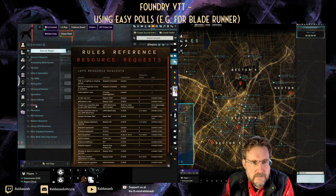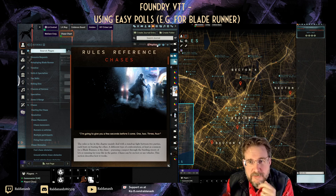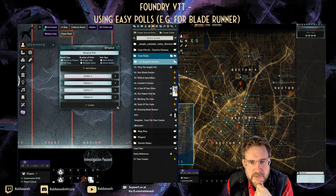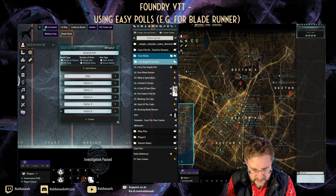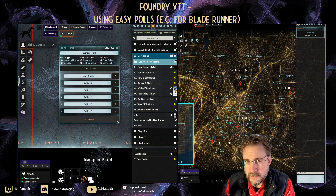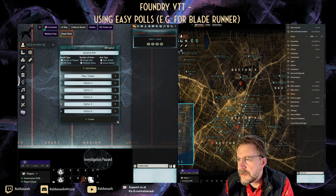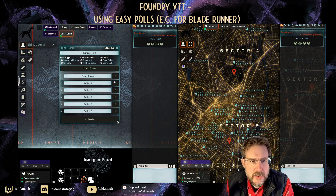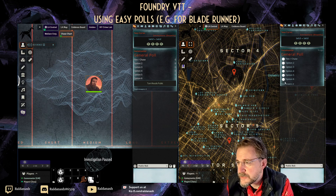So you'd have options — you could type out all six here, like 'flee chase', and then post it to the players. I'll show you a shortcut so I won't type them all now. When ready, I can create the poll, and on the GM side you get the options listed with how many votes each received, while as a player you just see the options to click on.